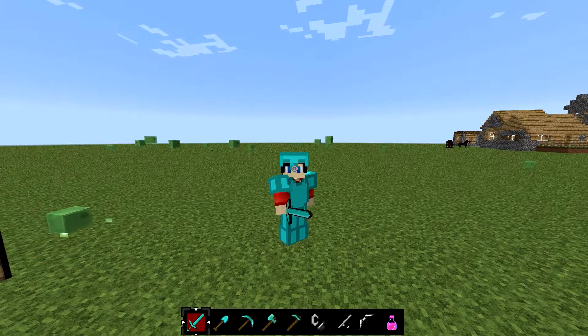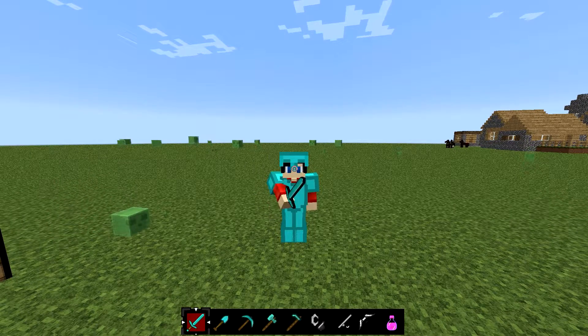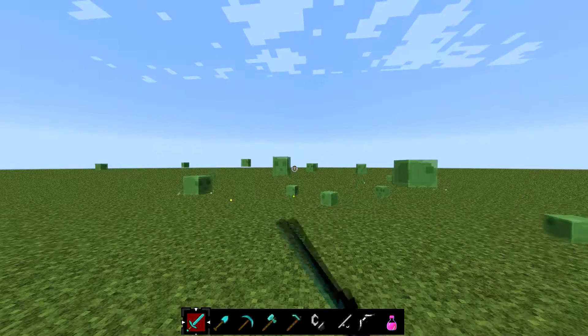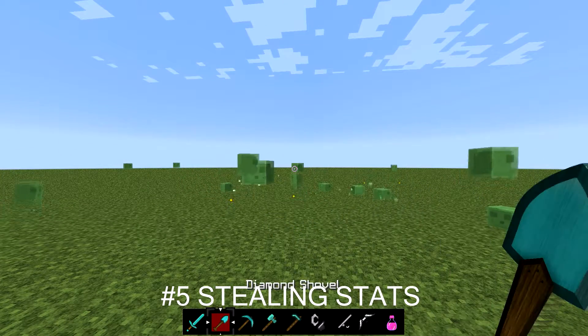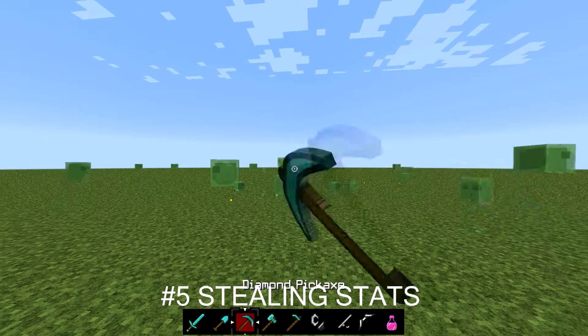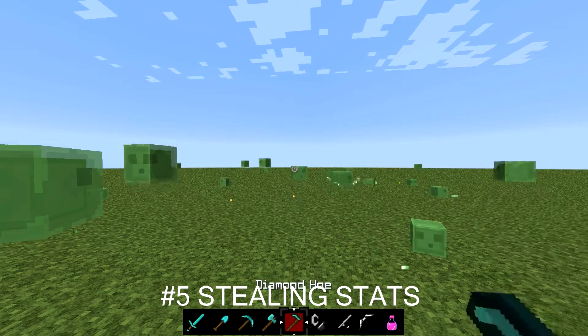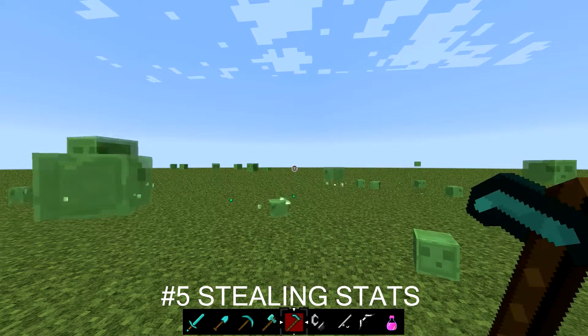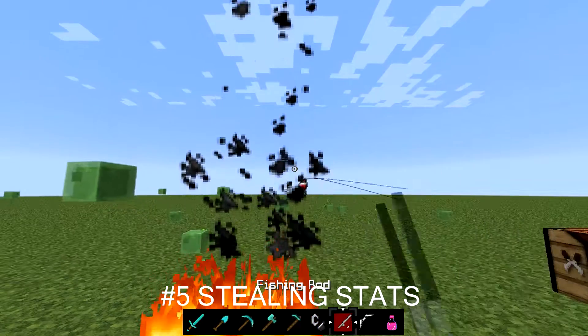Getting right into it — coming in at the number five spot is my personal favorite texture pack that I like using the most out of all the texture packs in this top five. Coming in at number five is Stealing Stats. Stealing Stats is a really good PvP texture pack — that's what it's mainly about — and I decided to throw a PvP one in here just to have a mixture of different things.